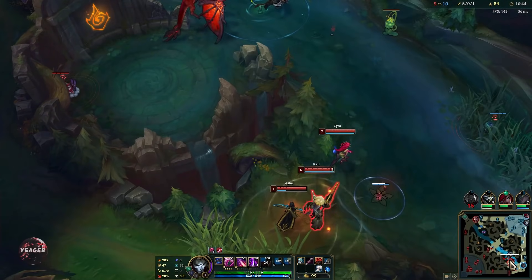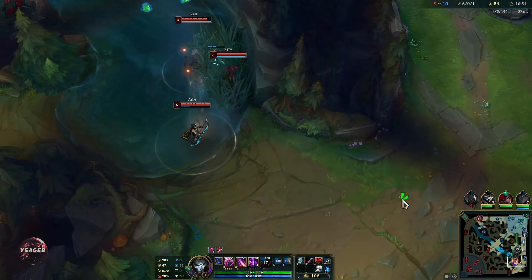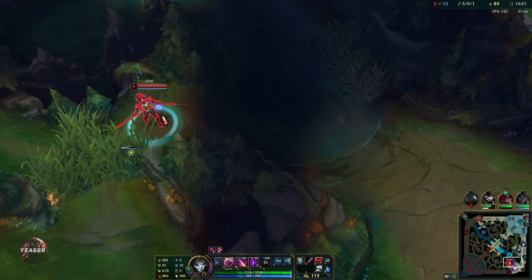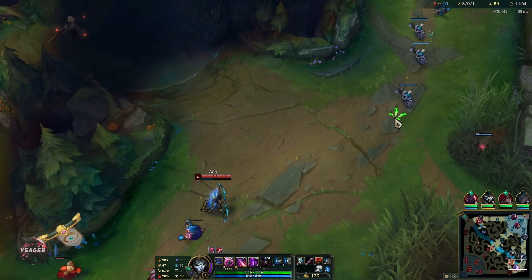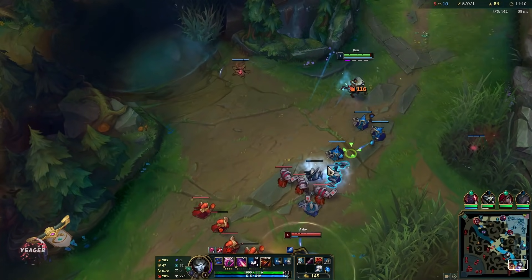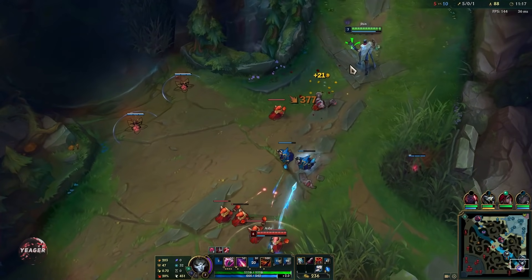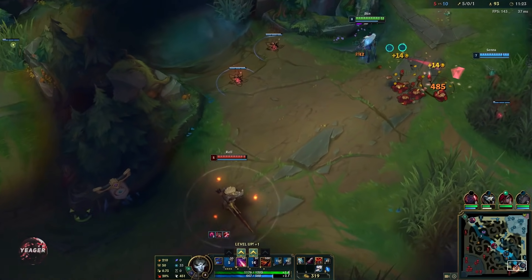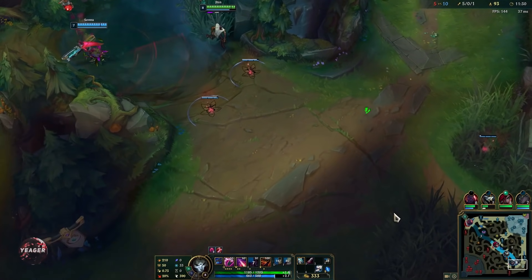When you have your 4th auto-attack ready, use the Galeforce active, then use your Q, and then use that auto-attack at the end to maximize your damage output. Still have to watch out though — Ash is level 6, she has her ultimate up, and they have really good shutdown potential with the Rell and Ash combo, so I need to respect that even though we have a massive lead, because Jhin is immobile and very easy to catch out. As you have more points in Q it becomes your wave clear.